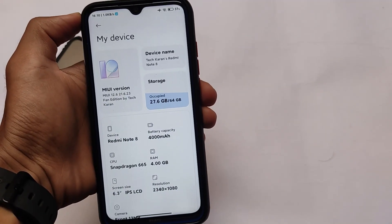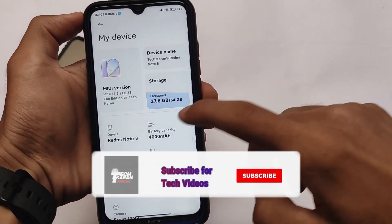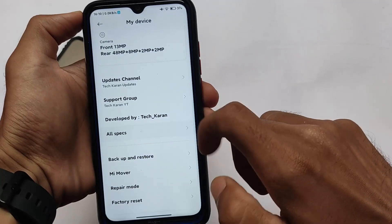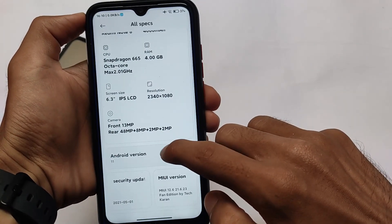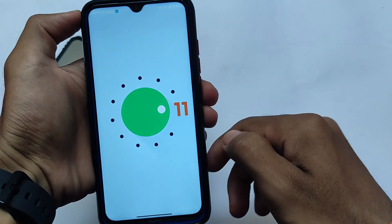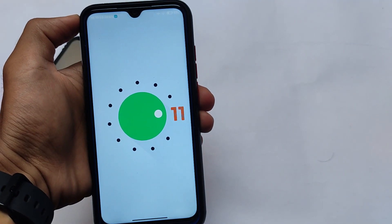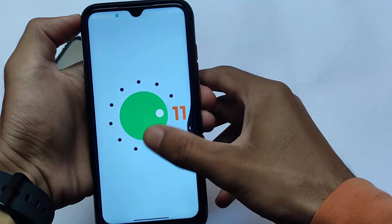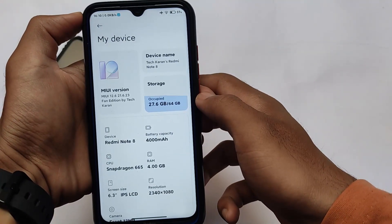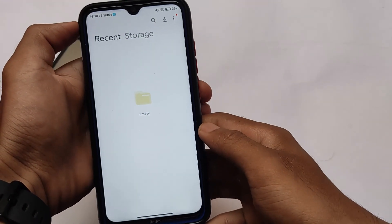MIUI Fan Edition is here — MIUI 12.6 base 21.6.23 Fan Edition by tecker. Another mod ROM is available which has options based on Android 11. It comes with the main security patch and cool goodies like the MIUI 13 power menu and MIUI 13 file manager, which is MIUI 13 themed. These things are already included in this build — another must-try build available for you.